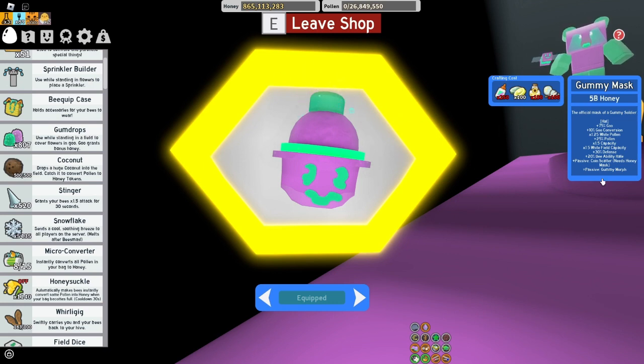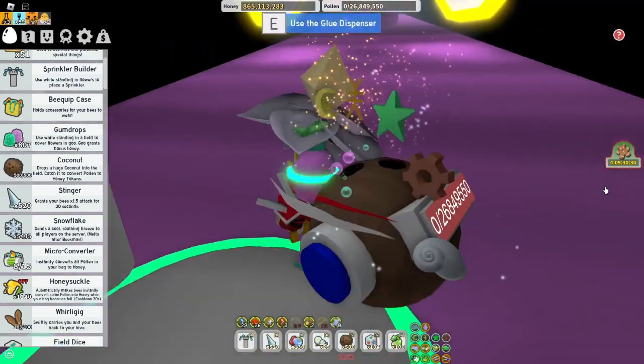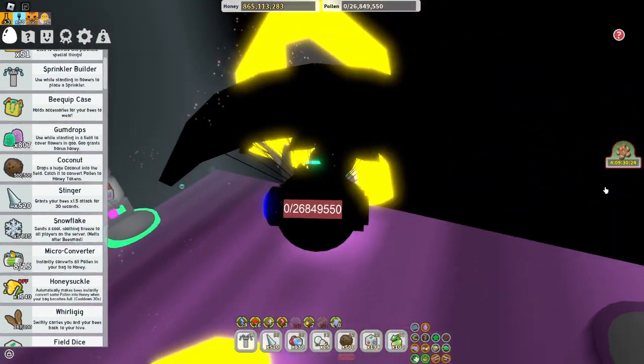So if you got Honey Mask, you still keep the passive, which is really cool. And you get a new one called Gummy Morph - it turns you into a Gummy Bear. If you haven't seen it, watch my video of me getting Gummy Mask for the first time - I'll put it in the description.